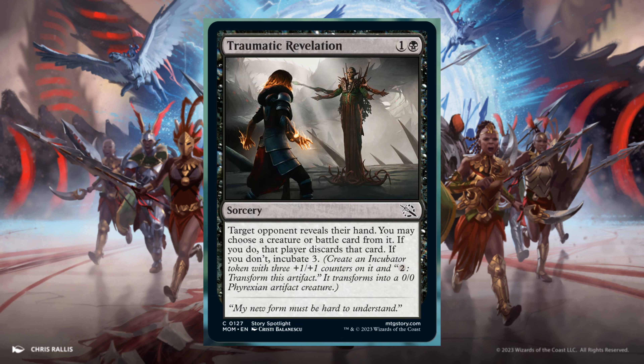Incubate is a new mechanic for March of the Machine. When you Incubate, you create an Incubator token with X +1/+1 counters on it, where X is the Incubate number, and pay 2 to transform this artifact — it transforms into a 0/0 Phyrexian Artifact creature.